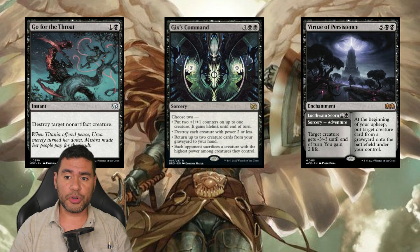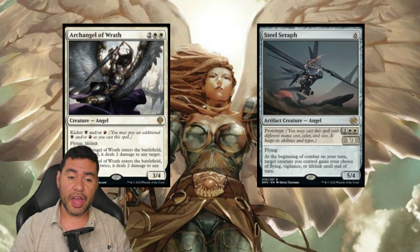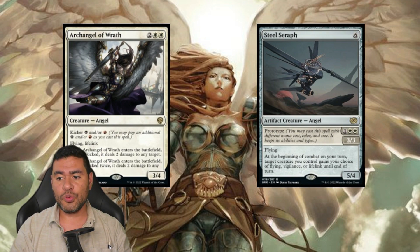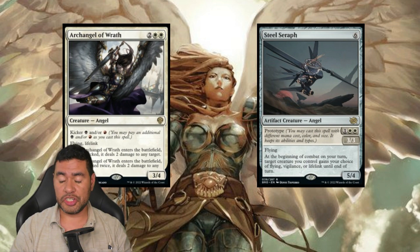We have some other support - two more Angels that can help us: Archangel of Wrath. Now, with the other reprint that is Cavern of Souls, we can go ahead and just have a slight amount of red in order to pay the kicker. And also, we have Steel Seraph that can give us multiple options such as Flying, Lifelink, or even Vigilance.